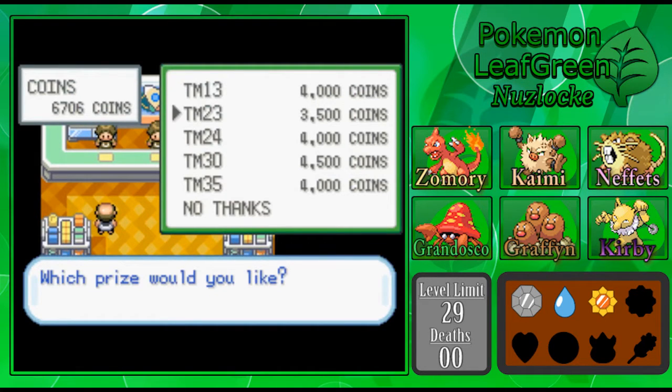These TMs are pretty expensive but really good. TM13 is Ice Beam, TM23 is Iron Tail, TM24 is Thunderbolt, TM30 is Shadow Ball, and TM35 is Flamethrower. I really wanted to get Flamethrower for Zamori, because that would be really good in this upcoming gym. But it turns out Zamori actually learns Flamethrower at around level 34, which won't help us in this next gym. I think Ember will suffice until then, and I don't want to blow that much on a TM we're going to get anyway.